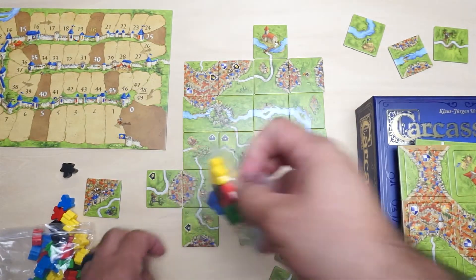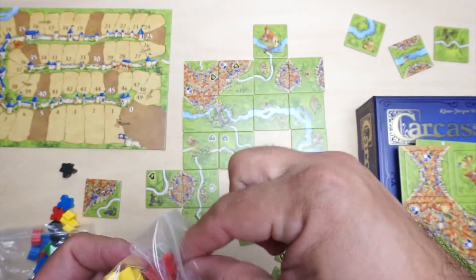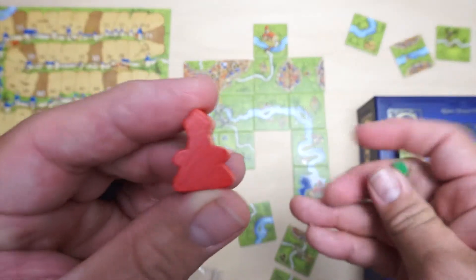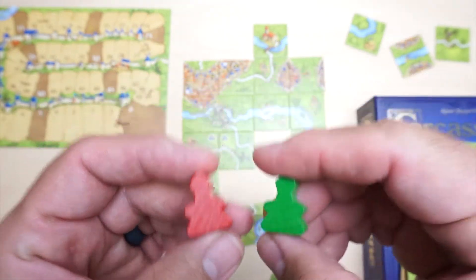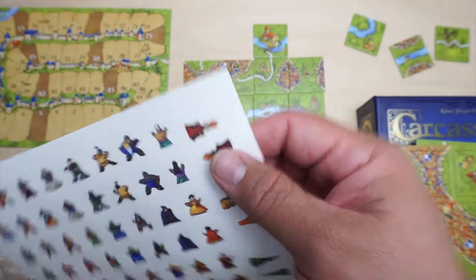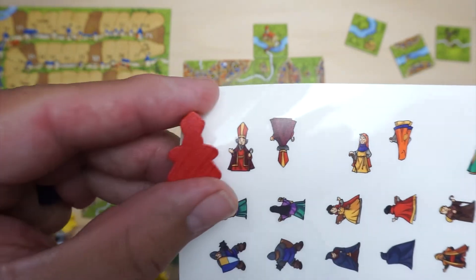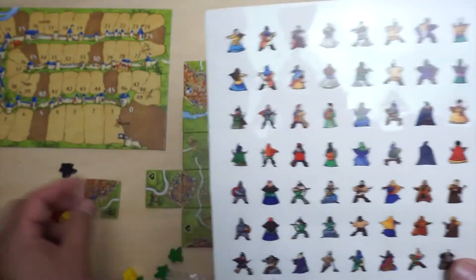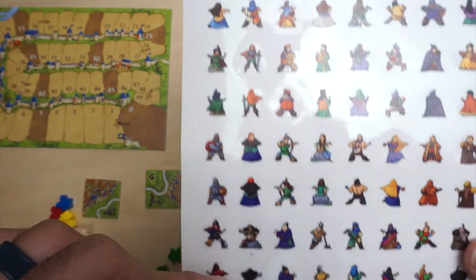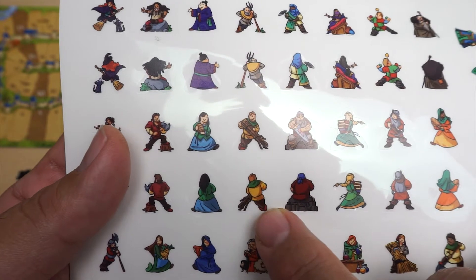Then the other meeples — these are a little bit different. At first glance they look like little guitars. But looking at the sticker sheet, you can see that those meeples correspond to those stickers right there. And then these other stickers fit on the standard meeples. There's a front and a back — so if you decide to put these stickers on a meeple, you can have the front and back.